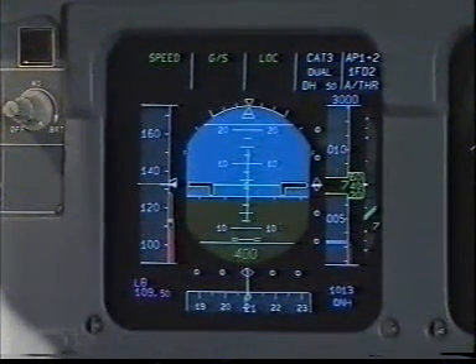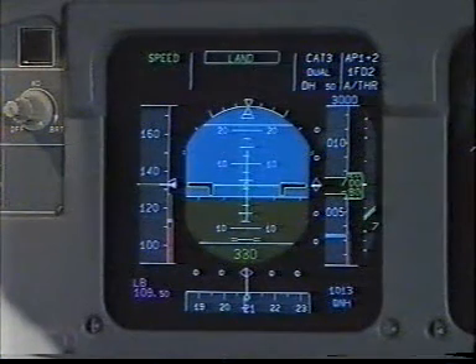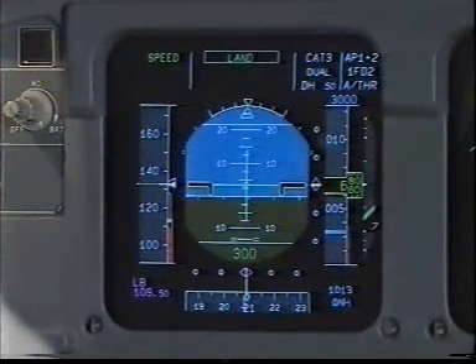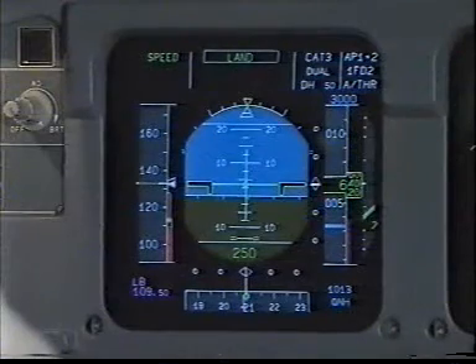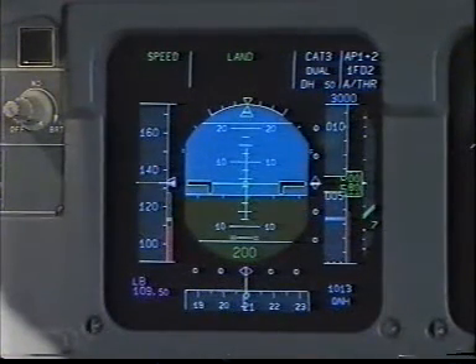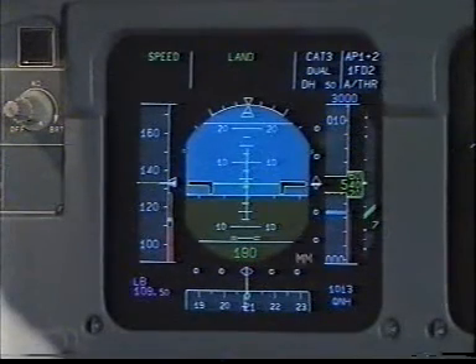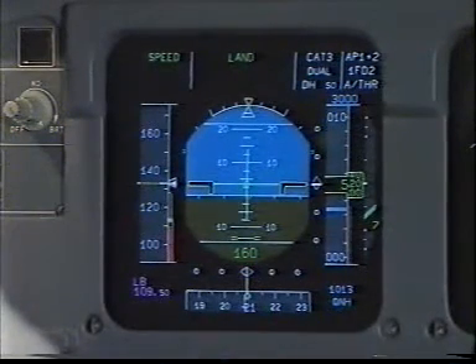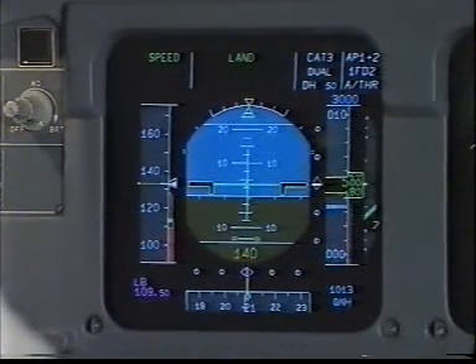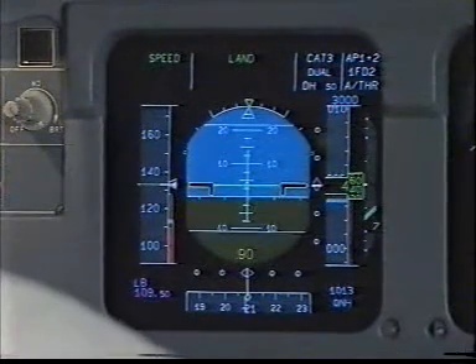400 — Land green. Check. ILS course 208. ILS course 208. 200. 100. 100.